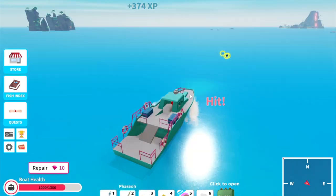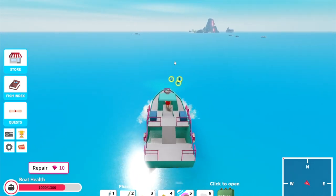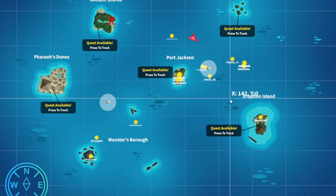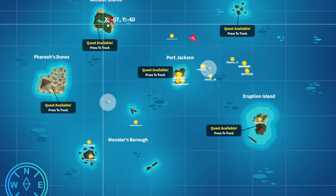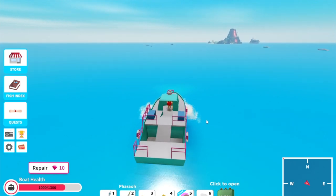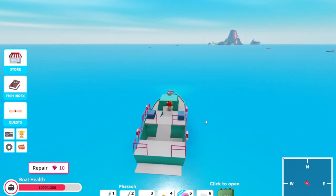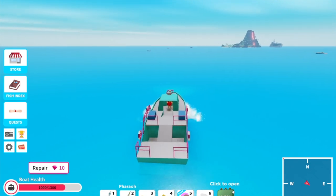The orcas have a speed of 50 — that's slower than my boat. Those were the orcas, and as I said they spawn between the Shadow Isles and Ancient Shores. I am here, Ancient Shores is over on the top left, Shadow Isles is on the right, so I'm kind of in the middle of the two. The creature locator is really helpful. To recap: the orcas have 700 health, deal 150 damage to your boat and 75 damage to the player, have a speed of 50, and their attack range is 300.